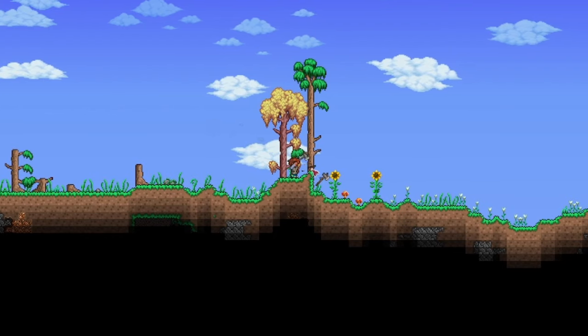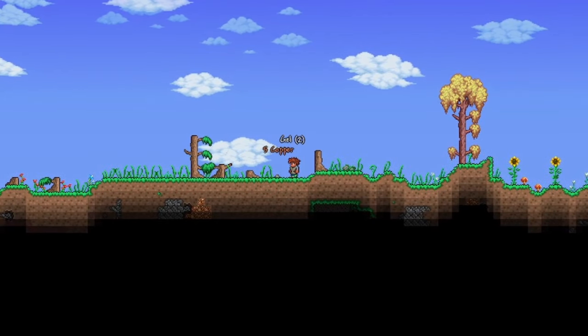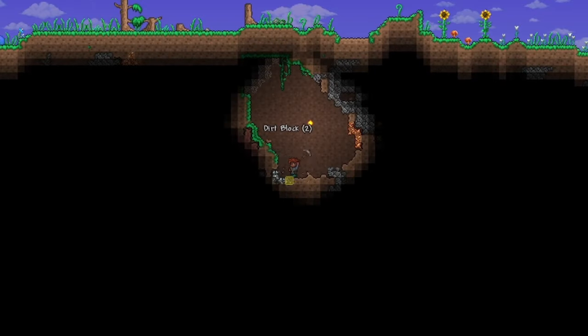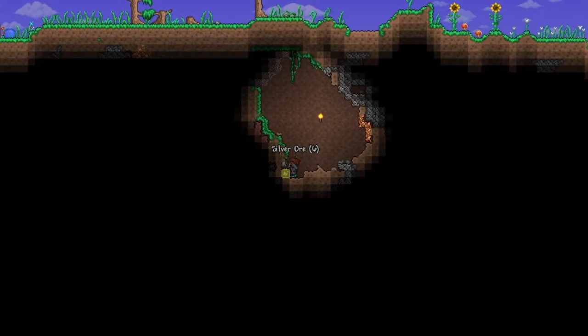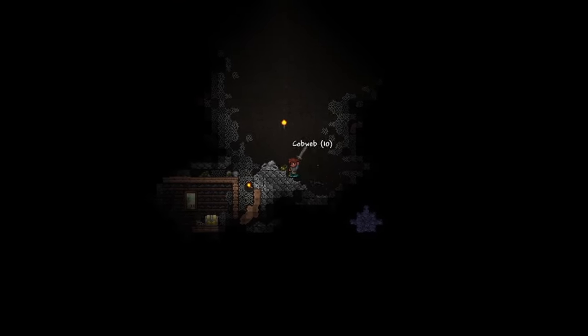Wood can be obtained by mining trees. The gel for the torches drops when you kill slimes. Iron ore can be found mining underground. And lastly, cobwebs can also be found mining underground.